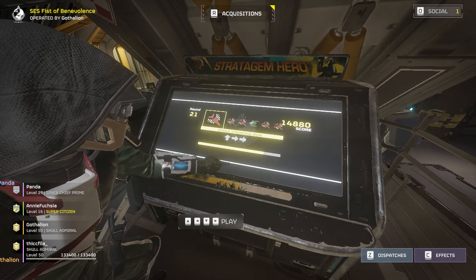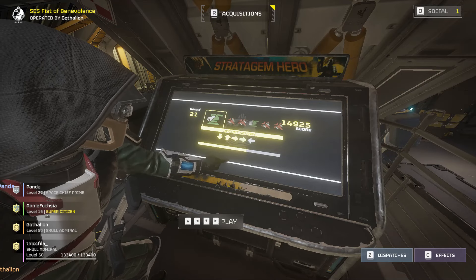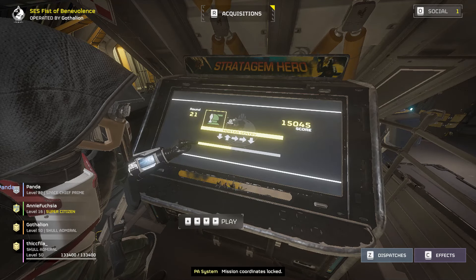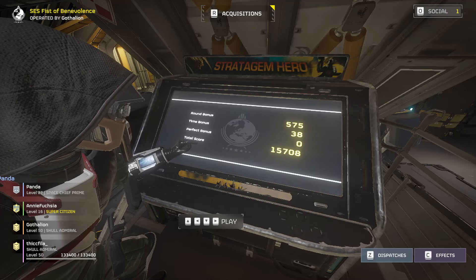I honestly find that the support weapon codes are the hardest because they have the least rhythm, and for some reason I always have trouble on the Reinforce as well. One thing I'll say is the Hellbomb code is the longest, but if you can see the pattern in it, it's actually a really easy pattern to do really fast, once you get that rhythm down.